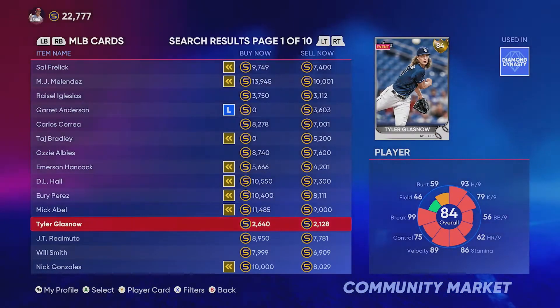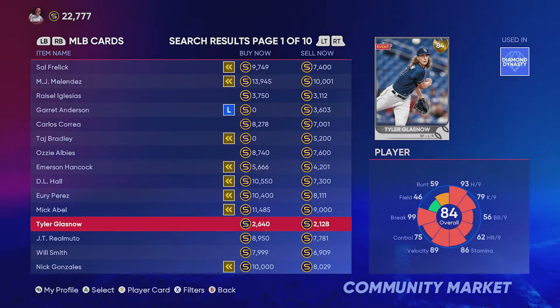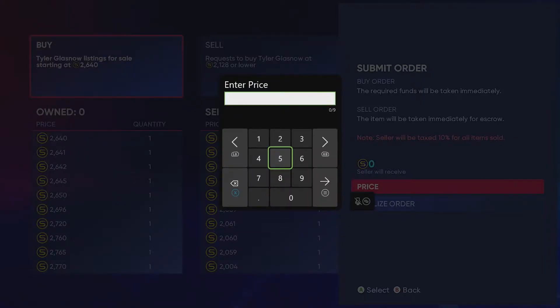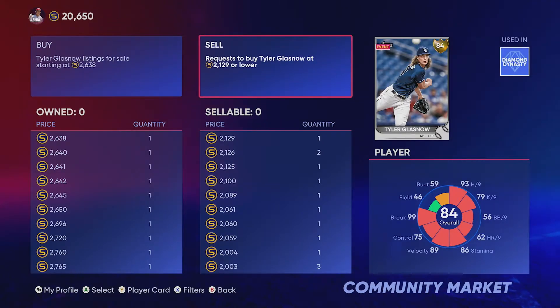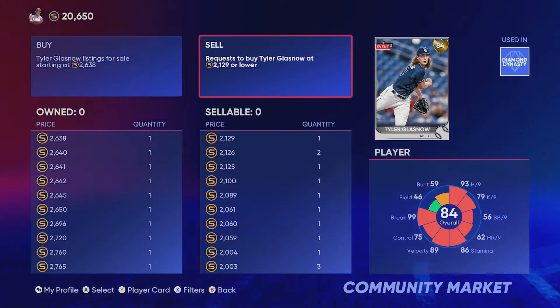Here we've got a Tyler Glass Now — that's got a decent gap. His buy now price is 2,640 and his sell now is at 2,128. So if we were to buy at 2,128 and sell for 2,640, our profit would be around 248. On the right-hand side the sell now price is 2,128 — we're going to put a buy order in for one stub higher than that, so our buy order is in first place and somebody can quick-sell it to us for that amount. Then we go to the sell tab and sell it for 2,637.